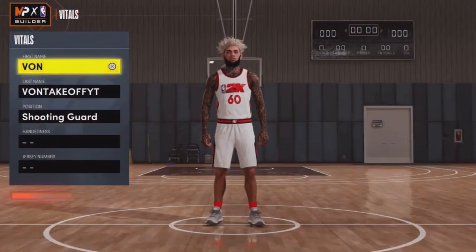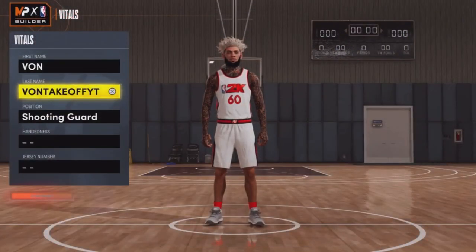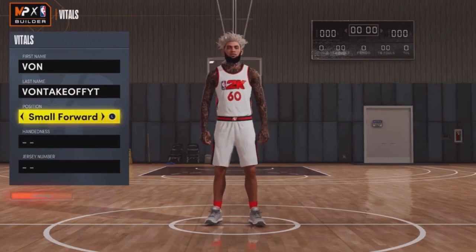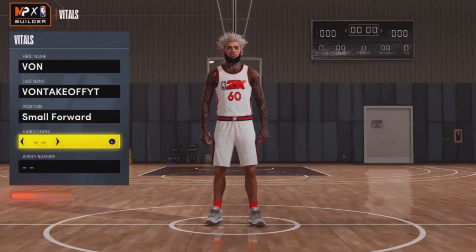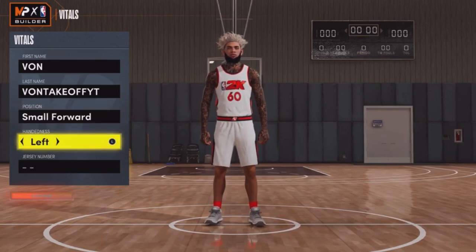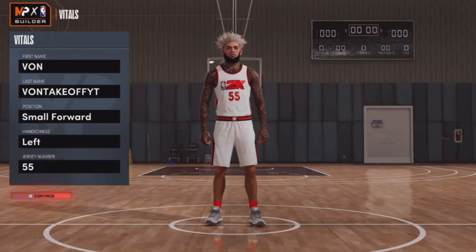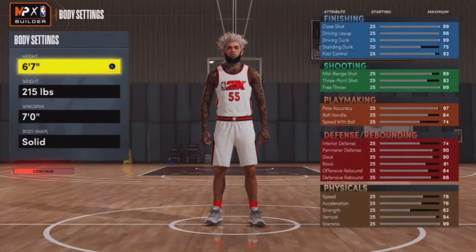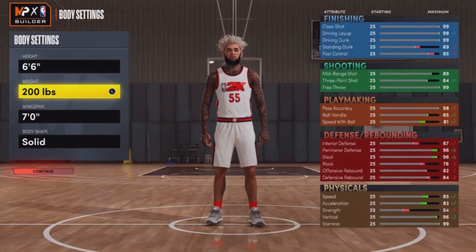First thing you want to do is put your name. I put Vonk — Vonk TakeOff YT — just in case I go crazy in the game and people want to know who I am. Small forward, you know what I'm saying. Some people make shooting guards, but that's if you want to lock down with this build. We're gonna do something quite different, a jersey — never done before — put something nice and random.